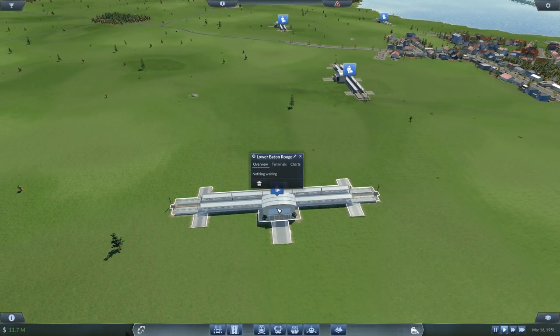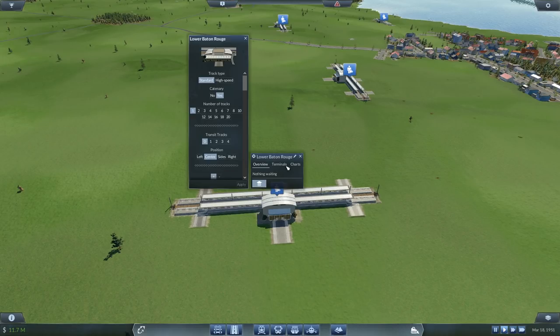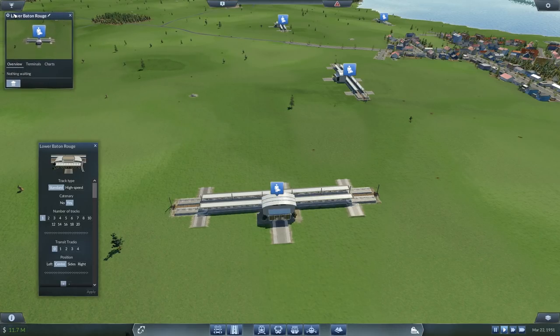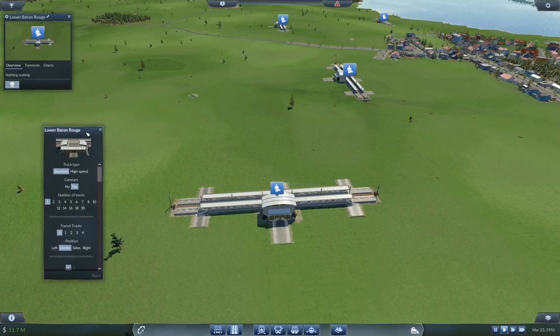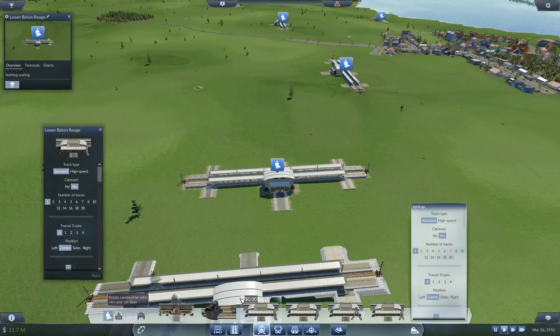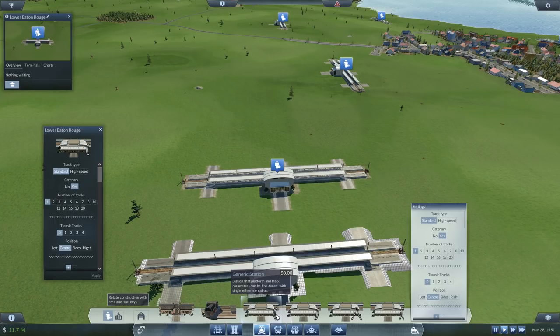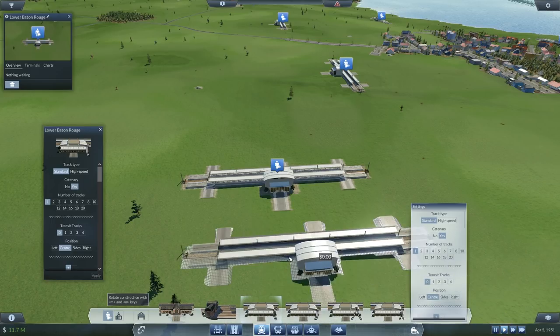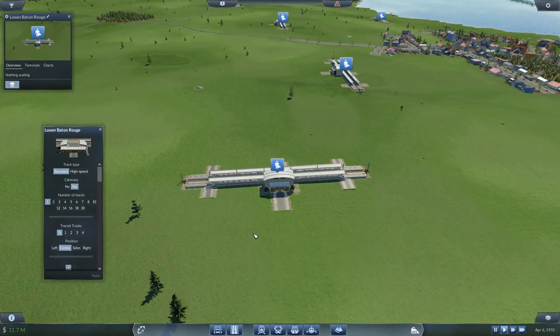Starting with the first station over here, we're going to have a look at basically all the different upgrades you've got. You can do any of these upgrades before you actually place the station. However, what I would suggest is you place down the station first. The reason for that I'll get into pretty quickly. It'll give you four different types of stations: your generic station, a progressive or counter curvature station — we'll look at those in different episodes — a triangle station, and a half triangle station. All of this may seem confusing at first, but once you get the hang of it, it is a very, very good station mod to have.